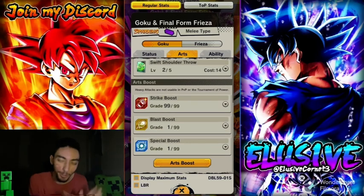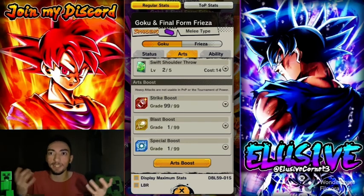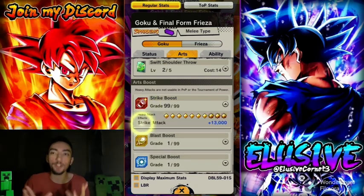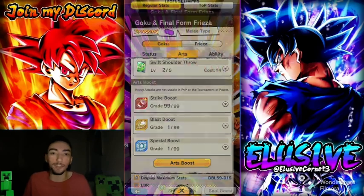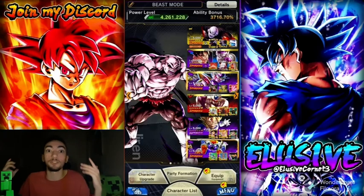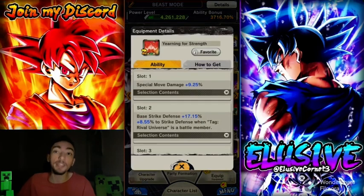I know their special boost and blast boost is 999, but at the very least I boosted the main thing they do, which is strike damage. Eventually I will get to boosting up their special boost and maybe even their blast boost, but as of right now I just need to care about the strike. That will actually help them out, getting them an extra 13,000 to their base strike attack, because yes it does actually apply to PvP.